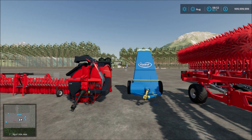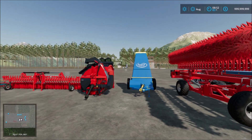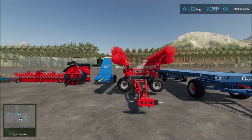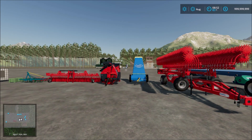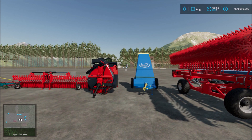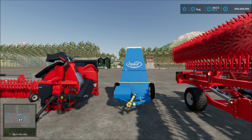Then next we have the Lenormad 12 meter bale loader — this is a transport bale loader. Next we have the fertilizer spreader, and also a straw blower loader — so this is a bale loader here.